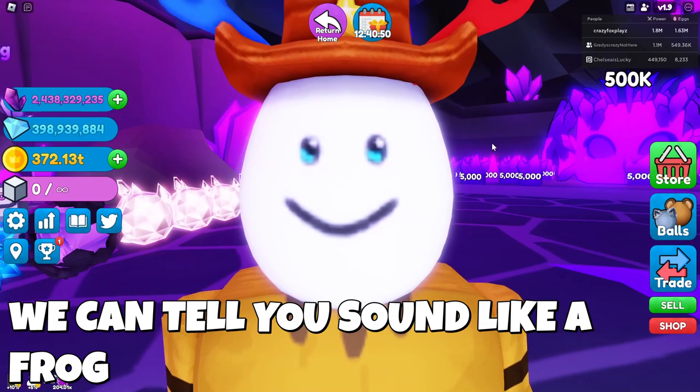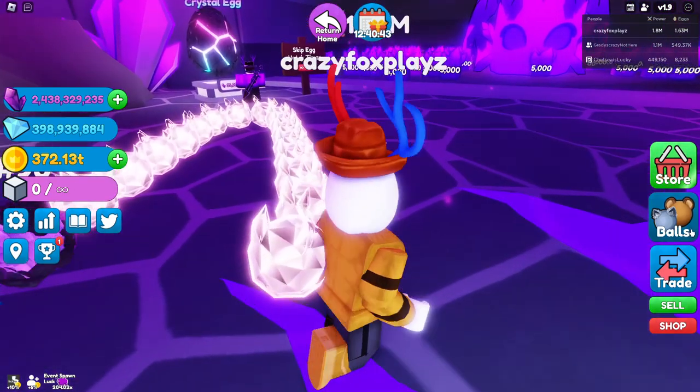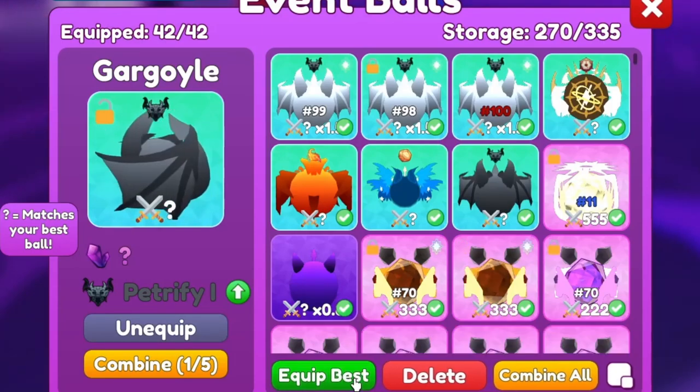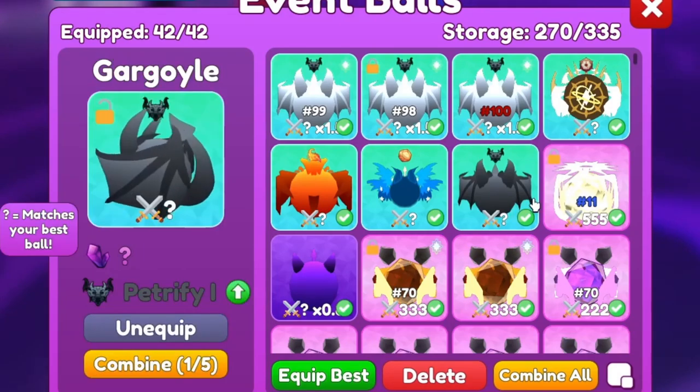Alright, I'm very tired, but let's check out our pets. I'm actually kind of scared to click the ball button — okay, let's click it. It won't show secrets yet until I equip best here, so let's click it. We didn't actually hatch any secrets unfortunately.